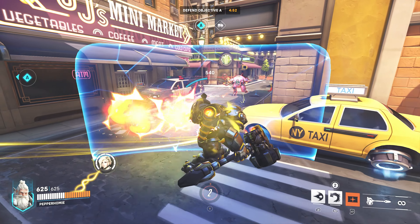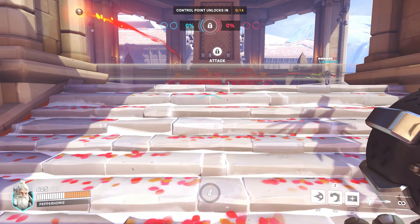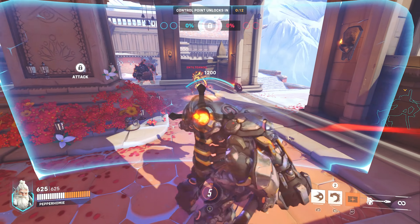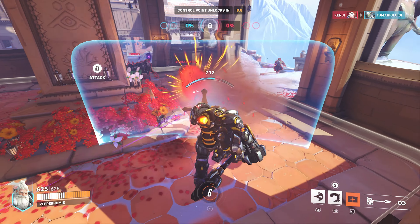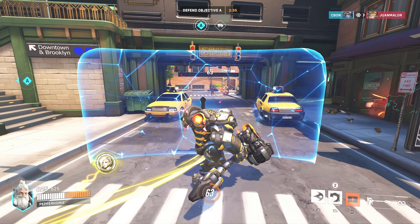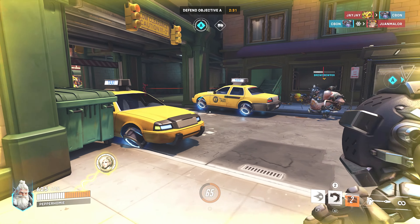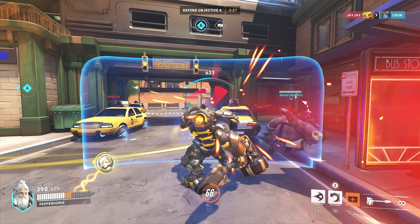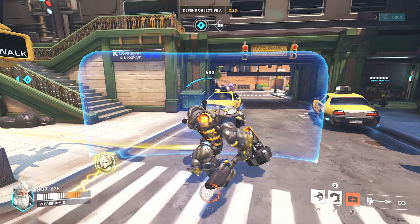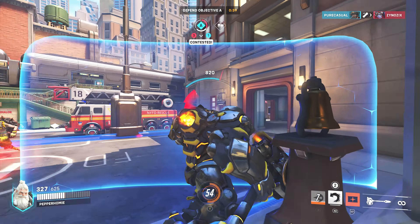When playing Reinhardt, your main playstyle should be protecting your team. Your main ability is the barrier field that your team can shoot through from your side. This should be used to shelter your team and to hold back the enemy team from pushing forward. If enemies are not around, drop your shield so it can recover any damage that it has taken. If it ever breaks, take cover until the barrier field is usable again, or communicate with your healer to keep you alive.